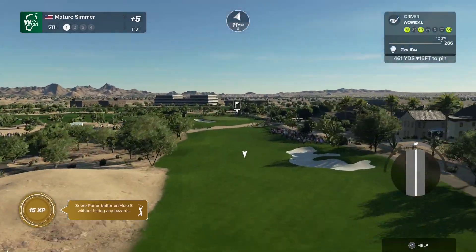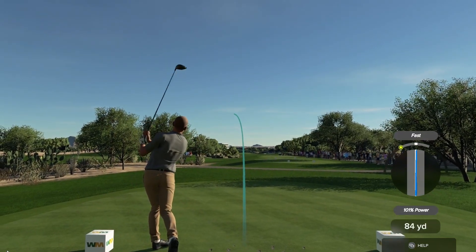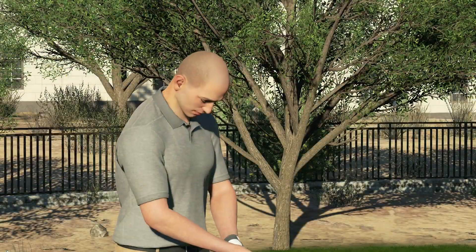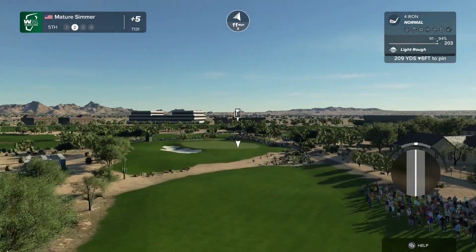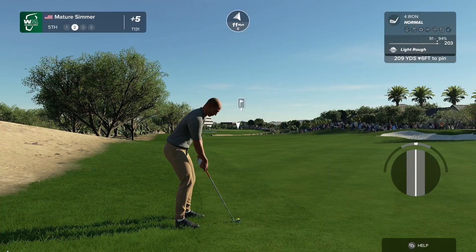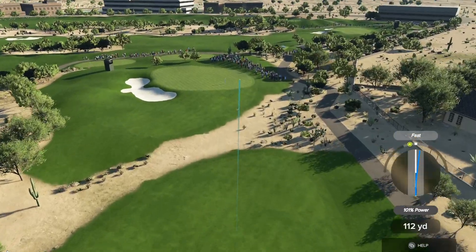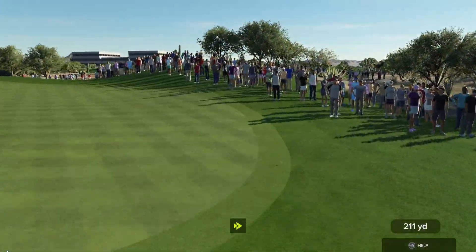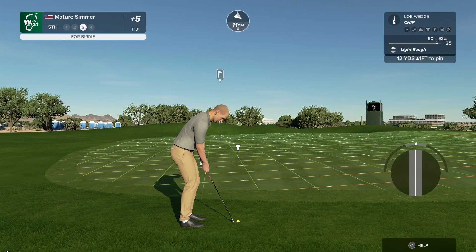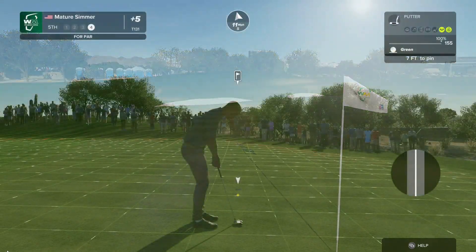The fifth hole at TPC Scottsdale is a strong par four — wind with me again, 470 yards from the back tees. There's a big bunker down the right-hand side. Kind of kept it in line, but not really. The approach requires accuracy with the bunker on the left-hand side — anything just slightly missed will be punished. With the wind, I'm thinking this is what I'm going to have to target. It should be on. Oh, it bounced over. Another one.